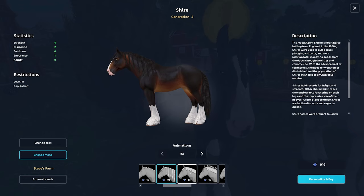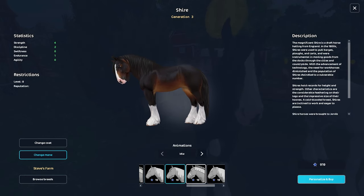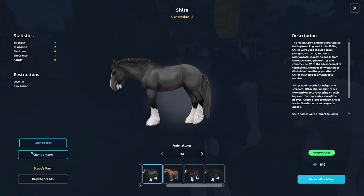Next we have mane styles. The new Shire has a ton of new mane styles — around 12 or 13 — including options with and without a beard, which gives a lot more customization. There's a regular mane style with everything down, a fjord-looking style, the Akhal-Teke style, basic braids, long braids, a shorter 'bowl cut' style, and they also have mane and tail styles with decorations.